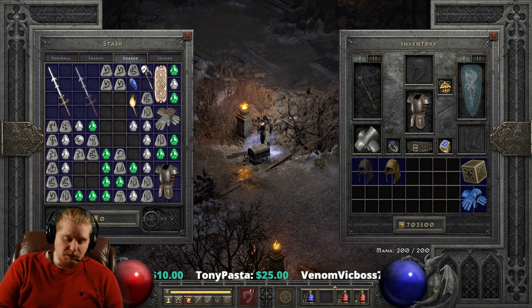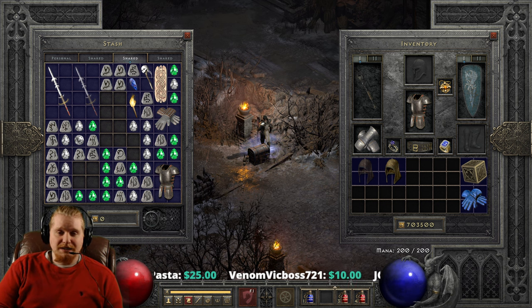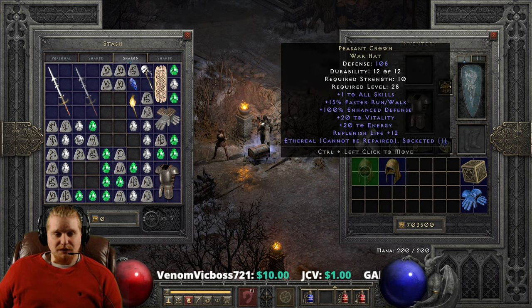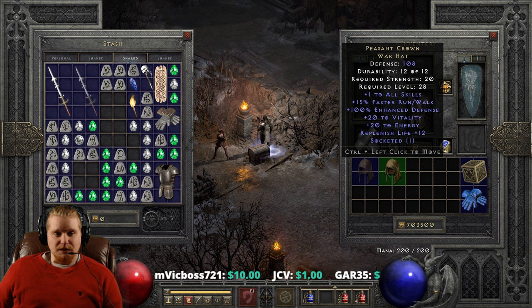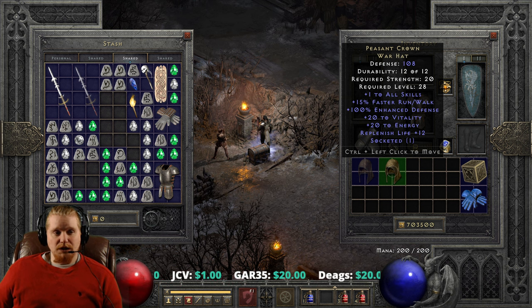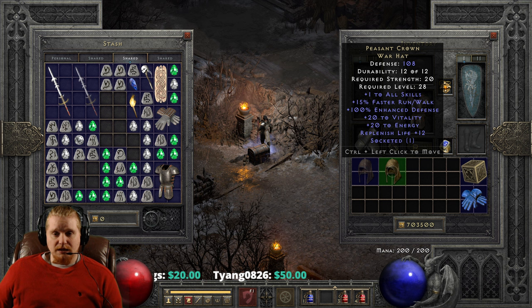And if you happen to find a Peasant Crown, you'd be pretty excited. Peasant Crown is actually pretty sweet. And depending on what character you're on, Peasant Crown is probably going to be far superior to a Lore Hat, which is a runeword that you could make around level 27 — only one level below the Peasant Crown. So we have a defense of 108, which is relatively nice, a strength requirement of only 20, which means just about everybody's going to be able to wear this, and a level requirement of 28, which is one level above the Lore Hat.